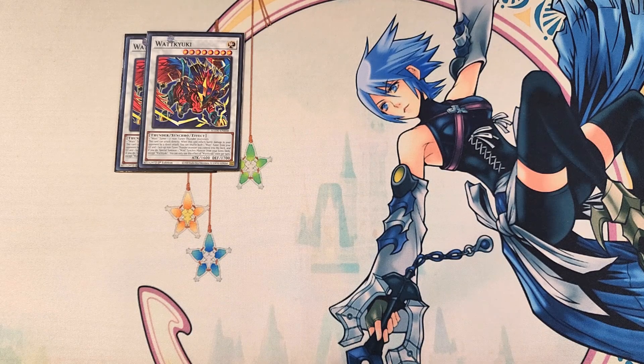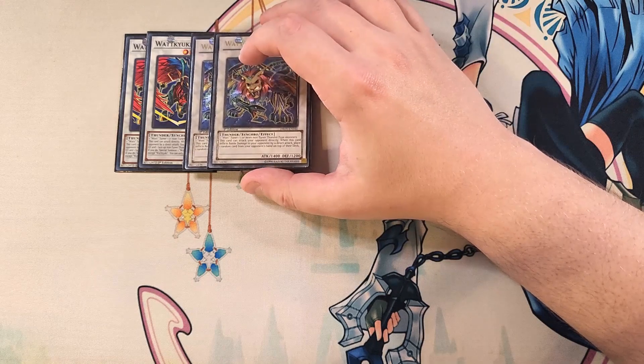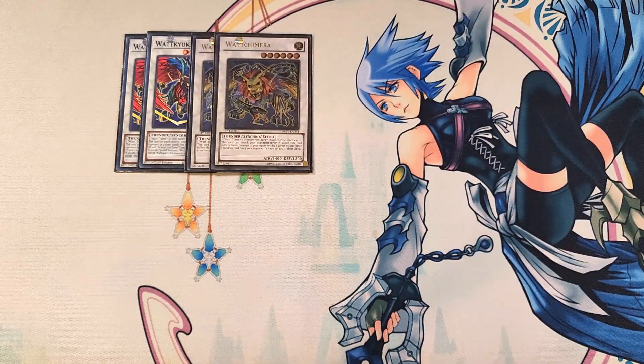We then play two copies of Watt Chimera. Watt Chimera is really good in this deck because it can attack directly, and when it inflicts battle damage by a direct attack, it places a random card from your opponent's hand on top of their deck — essentially Yata-locking your opponent so they always draw the same card they put back. You can do this multiple times to lock down your opponent and win the game.